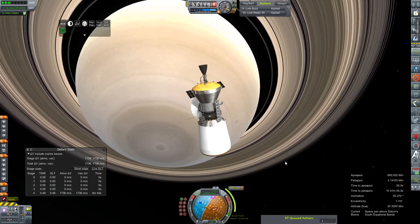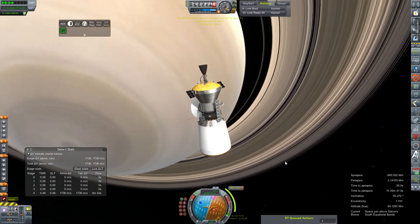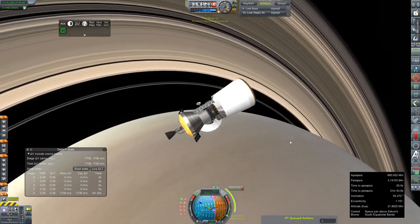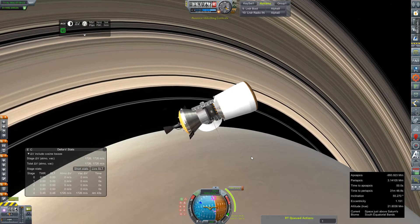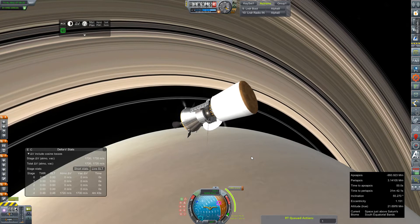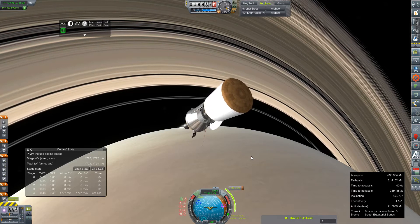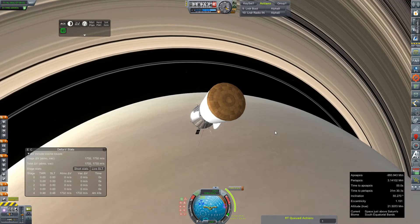Fingers crossed, and all the praise for good luck. We're going to go right underneath the rings. Oh man, this thing turned so slowly. Some better thrusters would have been a marvelous idea on this thing. Just kind of get pointed there towards our retrograde vector.